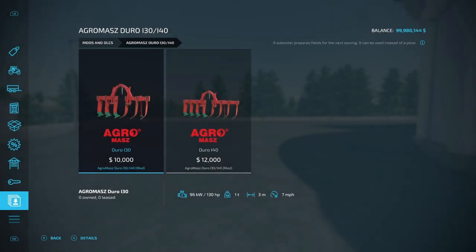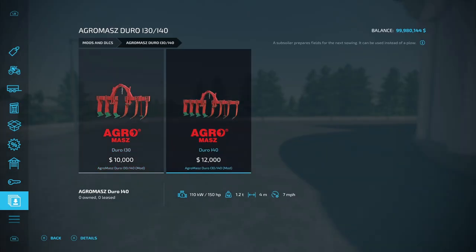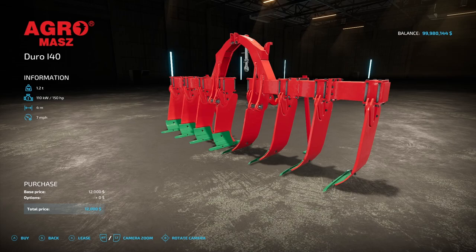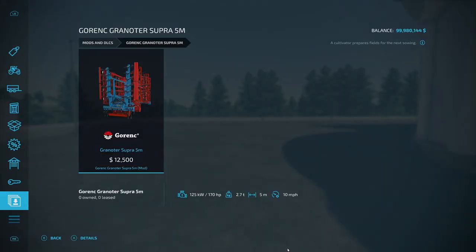Next on the list are some new subsoilers: the Agar Mosh Duro 130-140 from Bardso NV3. Includes the Duro 130 at $10,000, requiring 130 horsepower and three working meters, and the larger Duro 140 at four working meters requiring 150 horsepower. After that, a new cultivator: the Gornick Grantsar Supra 5M from White Bull Modding. It's 2.7 tons, requires 170 horsepower, five working meters, 10 miles per hour operating speed, priced at $12,500, and the detail looks really good.